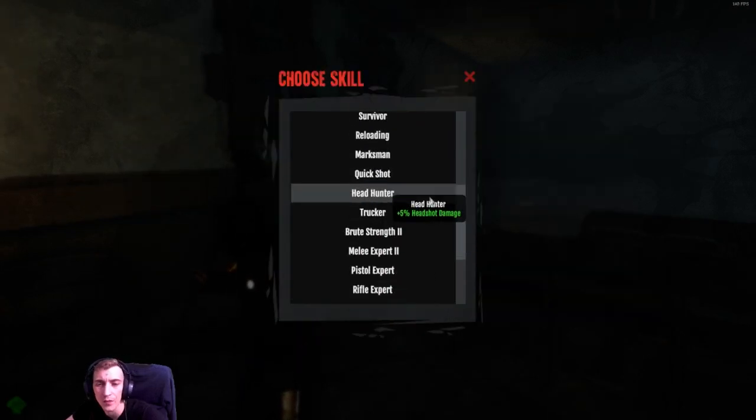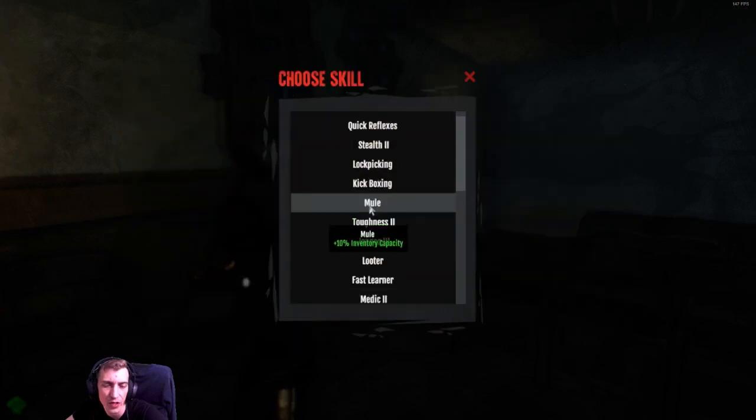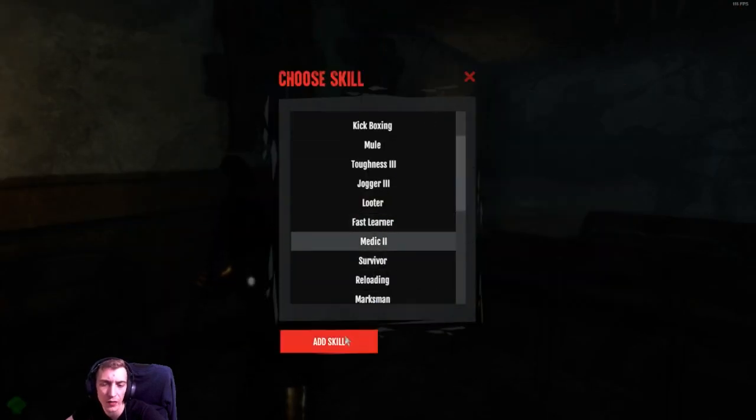Now we just double up. I'm not going to go more than Stealth 1 — Stealth 1 is where I'm staying. So I'm going to go for Jogger 2 for the extra sprint speed, Melee Expert 2, Brute Strength 2, Toughness 2, and Medic 2.